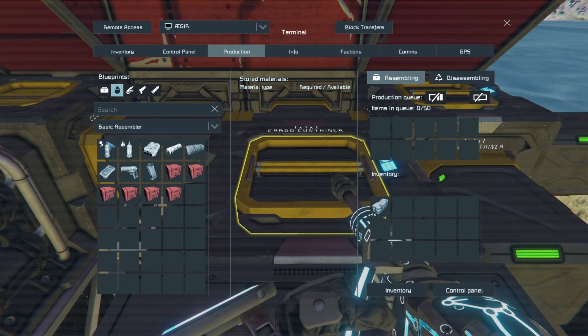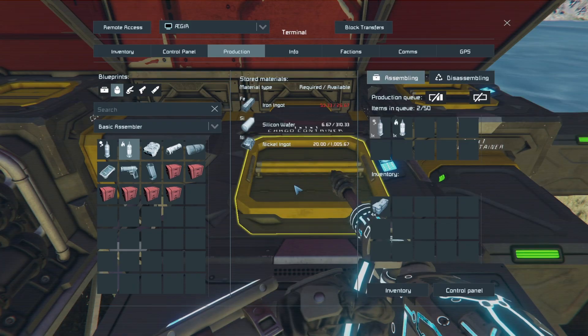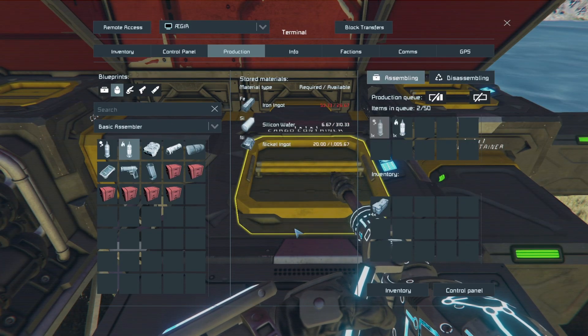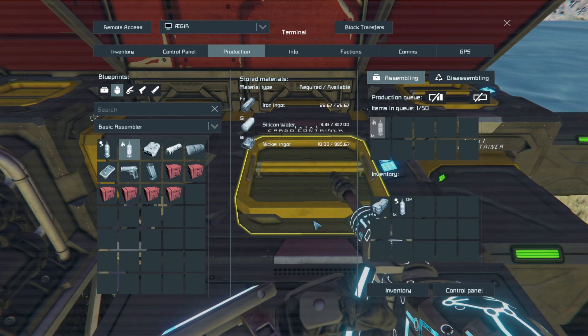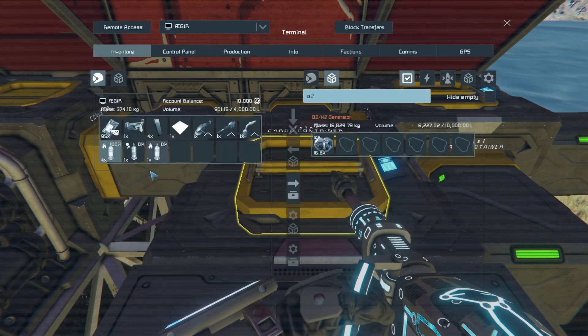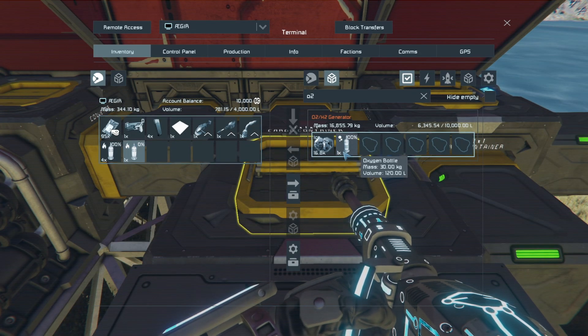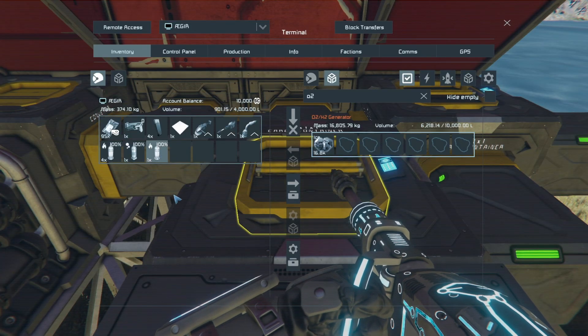Next, let's craft some essential bottles. We need one oxygen bottle for safety and a hydrogen bottle. The hydrogen bottle is key — it allows you to quickly refill your jetpack from the bottle without needing to jump into a cockpit or touch the survival kit every time. Once crafted, place these bottles directly into your O2H2 generator with ice inside to refill them from zero to full.